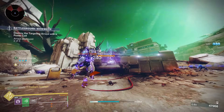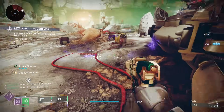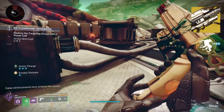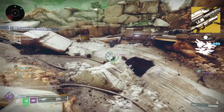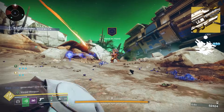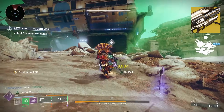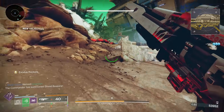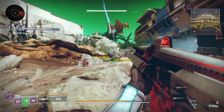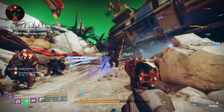For the power weapon, I chose Gjallarhorn to support my teammates. Its intrinsic trait is Wolf Pack Rounds — rounds fired split into tracking cluster missiles upon detonation. The weapon perk Pack Hunter grants increased handling and reload speed near allies, and also grants Wolf Pack Rounds to nearby allies wielding a non-exotic rocket launcher. With the catalyst, it increases your magazine size up to two and final blows with Wolf Pack Rounds spawn a faster, more powerful missile at the target's location.